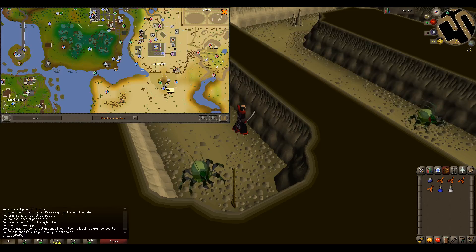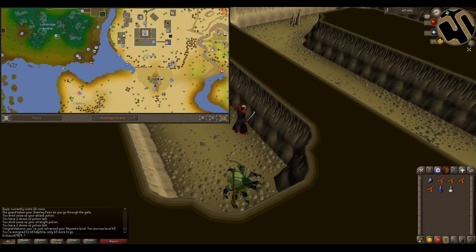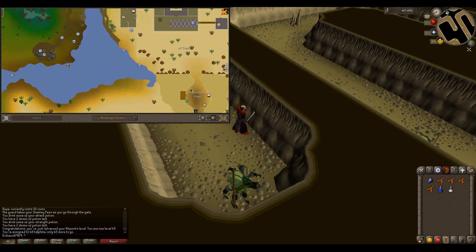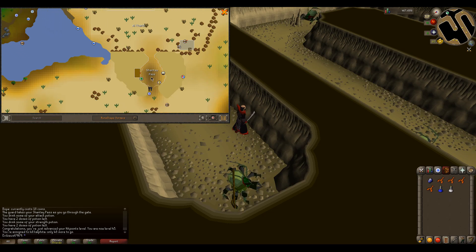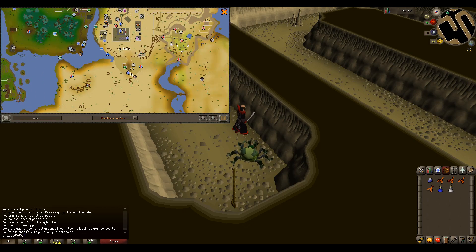Walk over here, go to your bank, and make sure you get about 30 gold. Then you want to look for a guy called Shente — not the guards, just him — and you want to trade him.